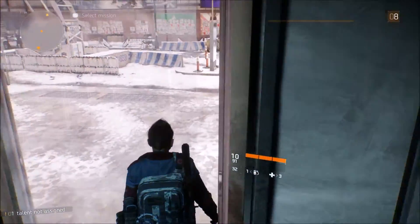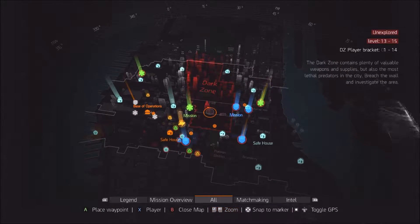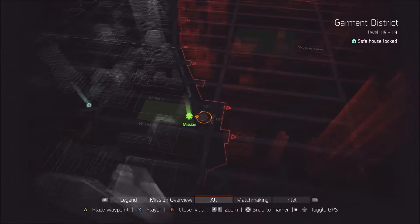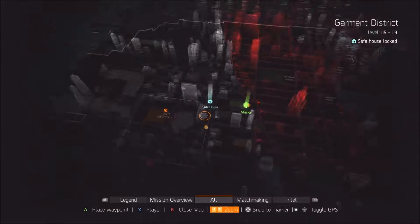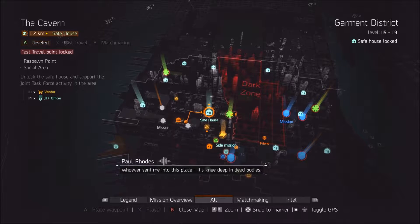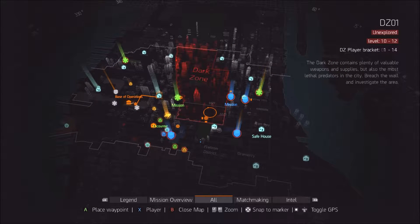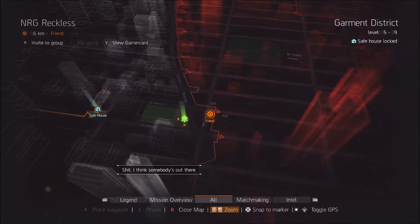I'll quickly check if we can fast travel there, because if we can fast travel to the edge of the dark zone... Reckless is traveling quickly across that map. Nah, we can't fast travel there. I'm gonna quickly grab that safe house so there's a closer fast travel, and then I'm going to zip over to the dark zone.